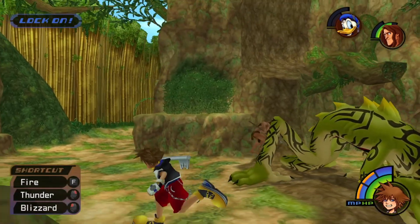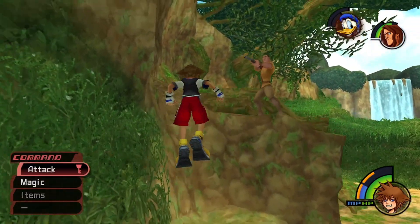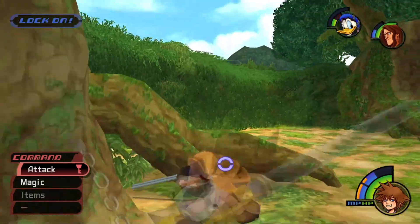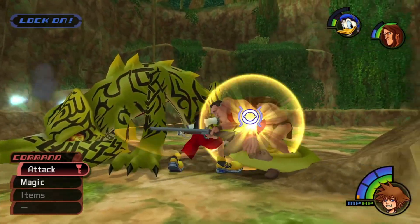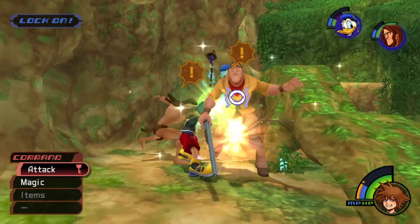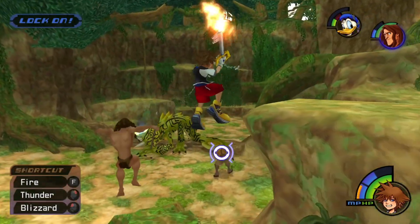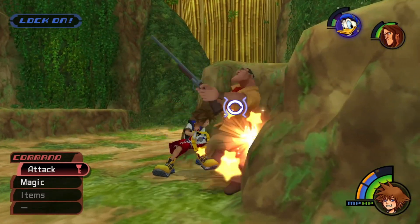Now we can focus on Clayton. He's pretty easy when he's by himself since you don't have to worry about the Stealth Sneak anymore. Unfortunately I couldn't get up there without getting hit, so I did use some items. Once we get up there we knock him off and the fight is pretty much over. Keep up the pressure with aerial combos or ground combos — whichever is easier for you, it's a matter of preference. He jumps a lot and goes high, often going out of your camera focus. In that situation, use fire against him — it'll stun him so you can close the distance and continue bashing him.